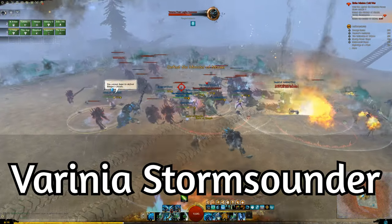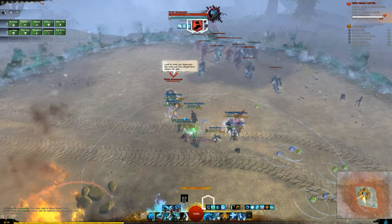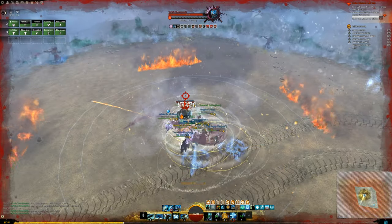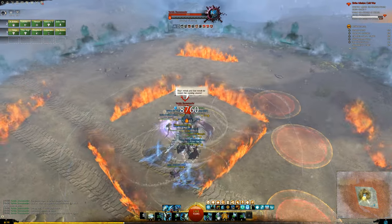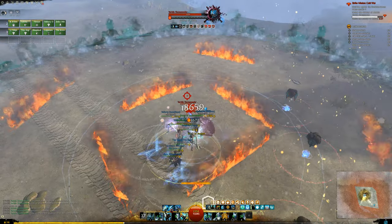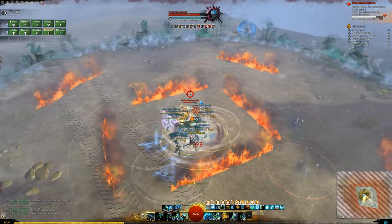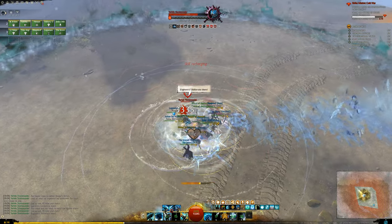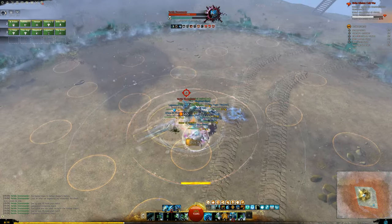Now, the big bad boss fight with Farinia Storm Sounder. Storm Sounder will summon adds and will also use skills that make your playing field smaller. For example, she summons Char that create walls of fire and she uses a Char tank to run you over. This should not cause too much trouble. Make sure to stay out of AoEs and pull the Char towards you, then finish them off with cleave or AoE damage from your squad.